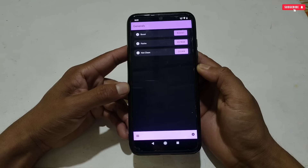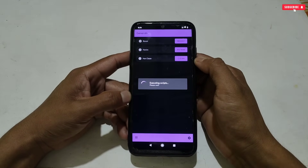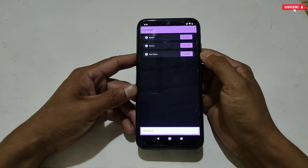First, go to the General option. Here you will get Boost option, FS Trim, and Hot Clean option. So just tap Boost, then tap FS Trim, and lastly Clean. This will boost the overall performance of your Android system.